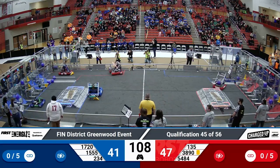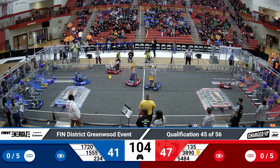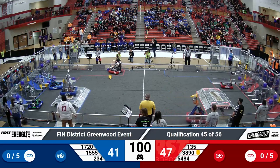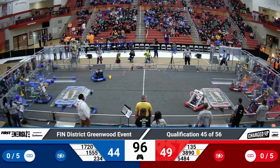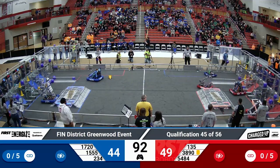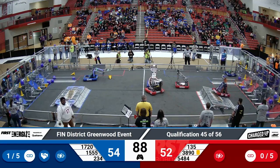1720 — if you've seen their robot at all, they've got googly eyes, so when it runs by you it kind of scares you because it looks like a person. They're looking to get up there and score a cone. Three robots simultaneously scoring for the Blue Alliance. Red Alliance getting two to score there. 3890 able to push that cube in the bottom hybrid node.